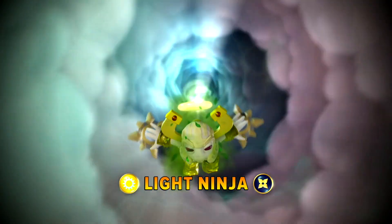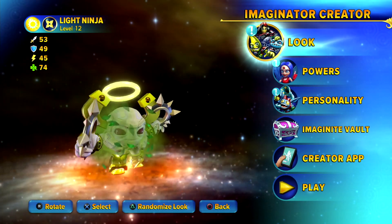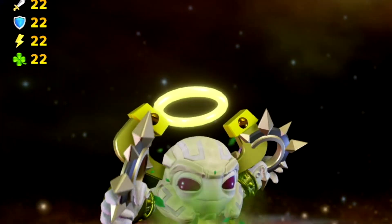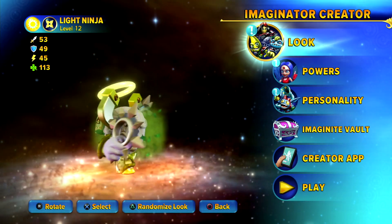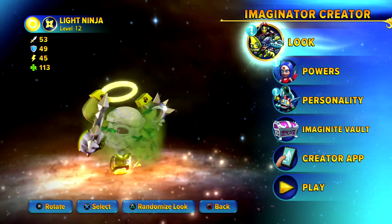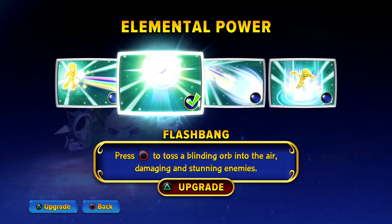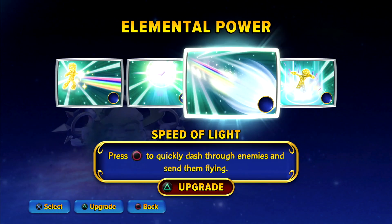First of all, who makes a Ninja of the Light element? The pop culture version of a Ninja is a sneaky assassin and that might be hard to accomplish with the self-illuminating aura and shiny white and gold armor. And a halo. And what's the deal with this backpack? Of course you can make your Imaginator look however you want so all these are easy fixes, but all the light elemental powers are also, well, light-based, so I have no choice but to stare into the skid.